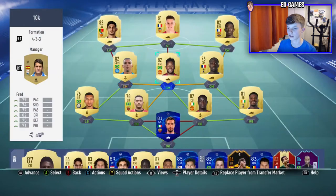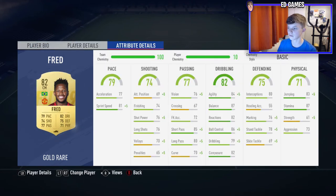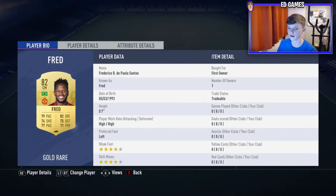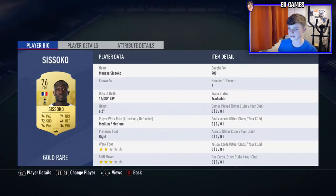Fred — five foot seven, high/high. I've used his card before; I used to have him untradeable but I submitted an SBC and used him for about 100 games. Four star, four star, which is amazing. High/high like I said, stamina 87 is great, jumping 83, agility 84, balance 87 — all-round stats, but more attacking than Alan.